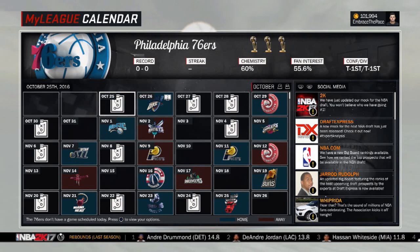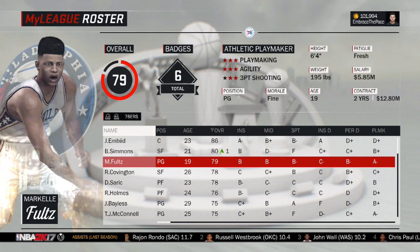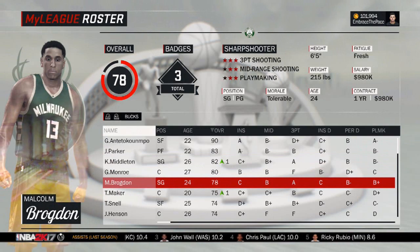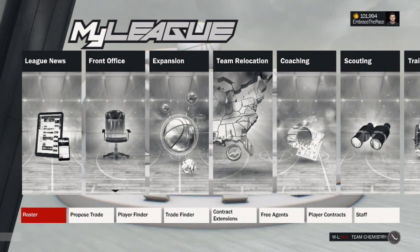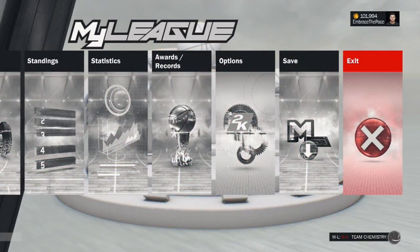A lot of people might be bugged by this: in the top left area right under the 76ers logo it says October 25th, 2016. It's going to say that, but just treat this roster exactly like the 2017 season — exactly as if it's one year into the future. All the rookies are already on their rosters, contracts and ages are updated, so just go through the season exactly as if this were the 2017-2018 season.